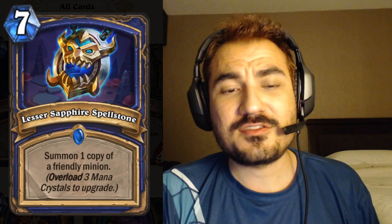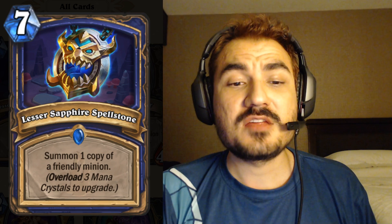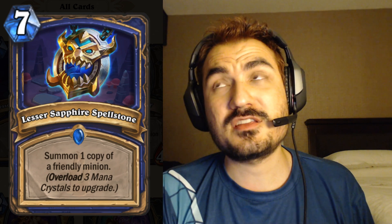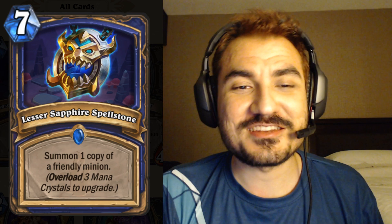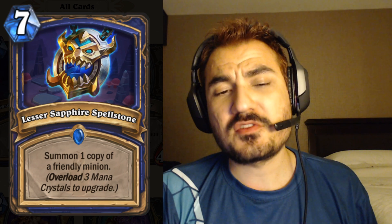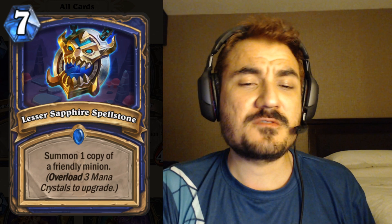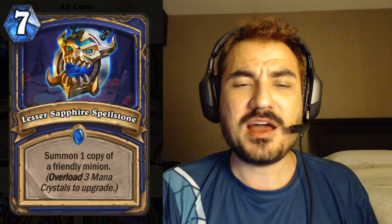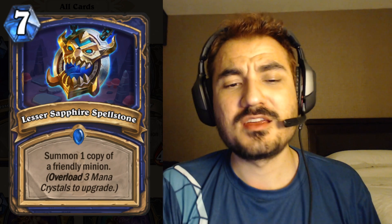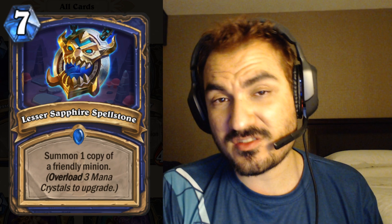We have the Lesser Sapphire Spellstone as the shaman variant. For seven mana you copy a friendly minion, which is obviously really bad. If you overload three it upgrades — you copy a minion twice — and the greater version copies a minion three times. Triple copy in one card is definitely very good, especially if you land on a decent minion. But seven mana is a pretty clunky cost and shaman overload decks typically try to tempo opponents out. It should be a pretty decent arena card.